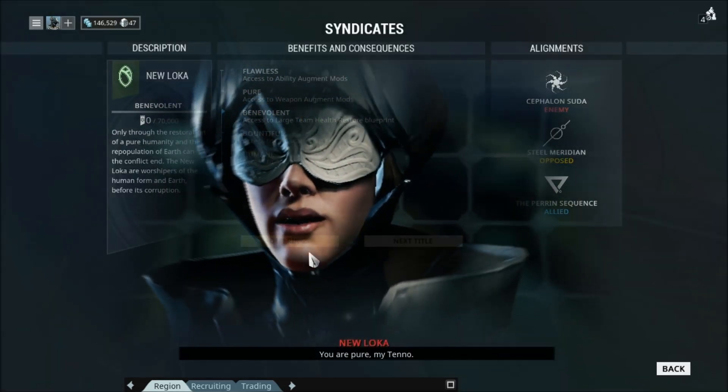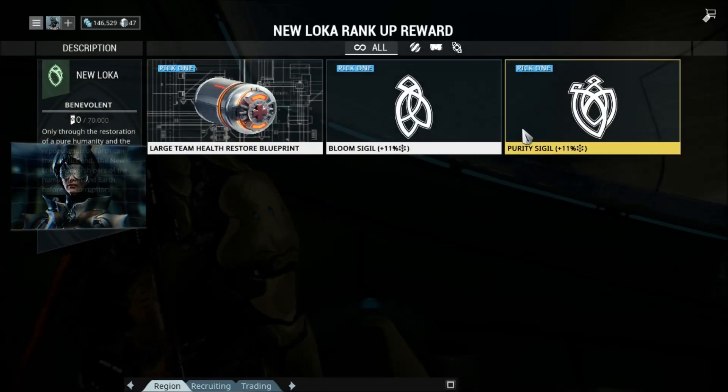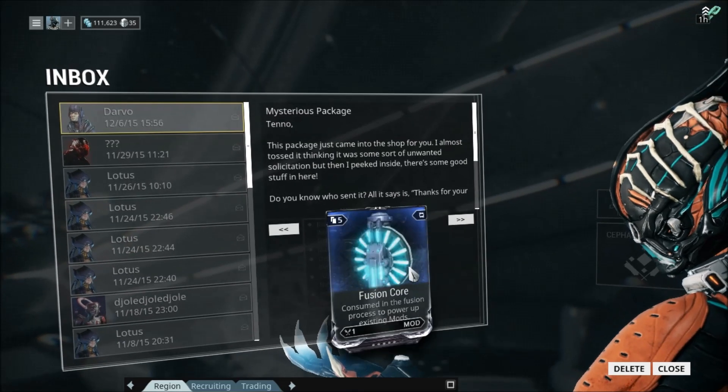I decided we should play through some Phobos missions to unlock the boss fight; however, we're not going to go and attempt it just yet. Then I got the rewards from the pre-Update 18 codes.